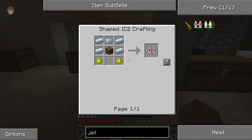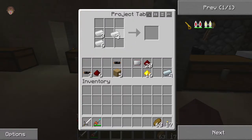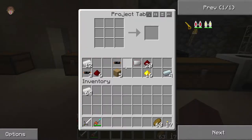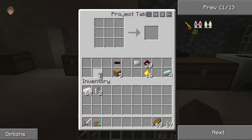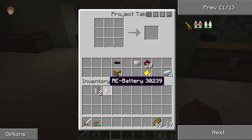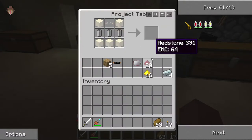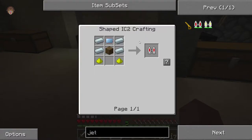The electric jetpack requires glowstone and a bat box. We need three batteries, so let's craft those up. We just need three of them — okay, there we go. Put one battery there, there, and there — and yes, that is correct. Now we have our bat box.